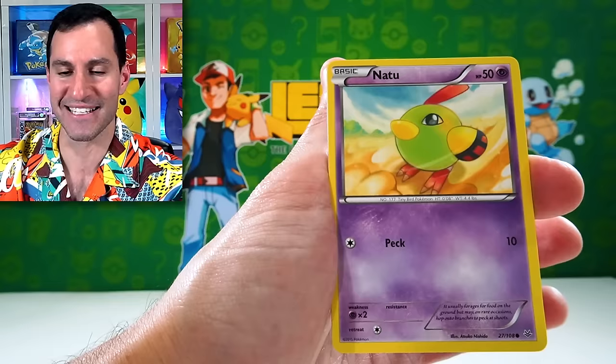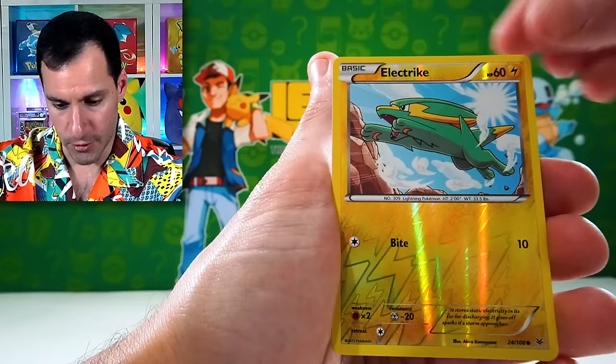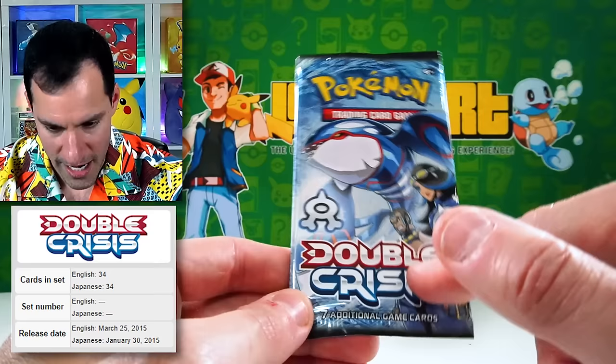Say it with me — my voice is gone — NATU HOW DO YOU DO! Beautiful, beautiful, beautiful! Can we get the reverse of Natu? No. Moving on — a new subset: Double Crisis, with Kyogre and Groudon. Those are the two ultra rares, the two best cards in this subset. Only seven cards in this set.